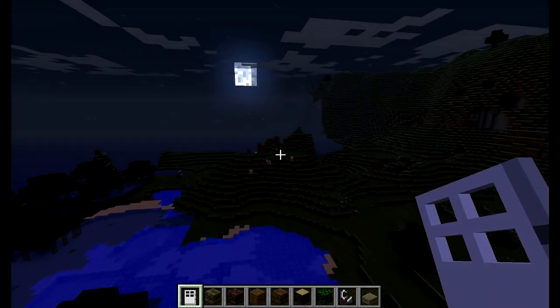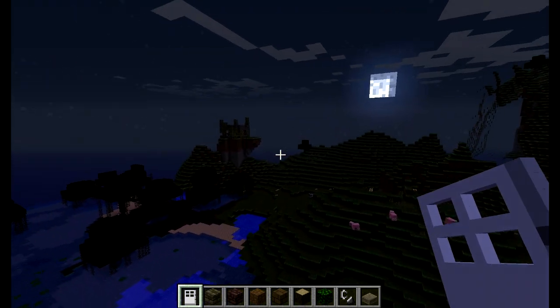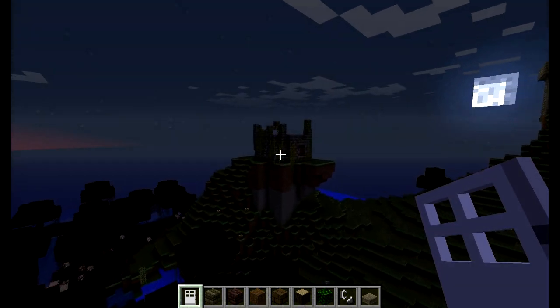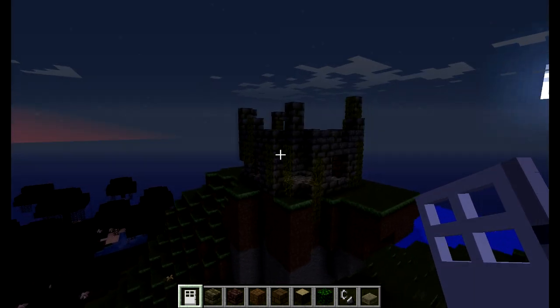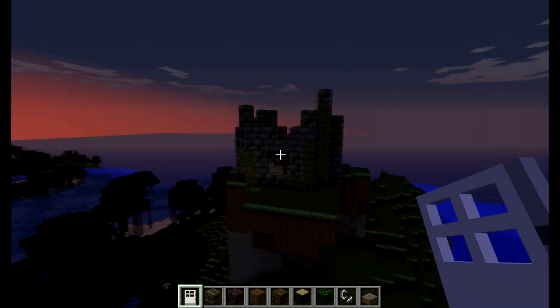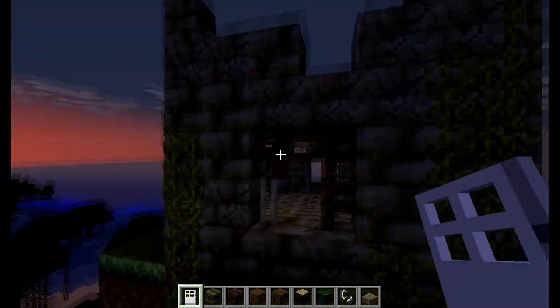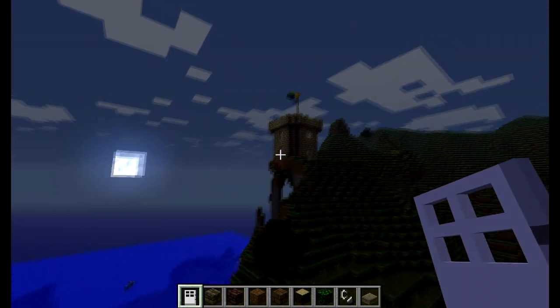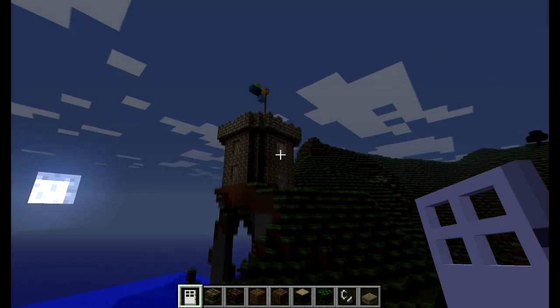Here, I was originally planning on making a fortress right there, but I found it a lot more interesting to make a ruined fortress instead. The fences are supposed to be like rusted iron bars, whereas the regular one has regular iron bars.